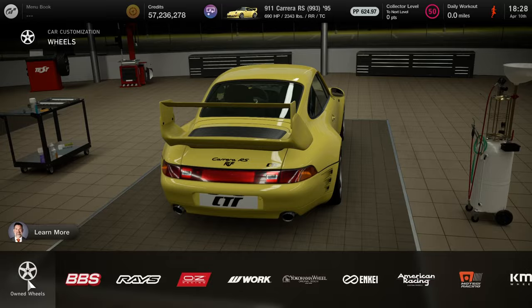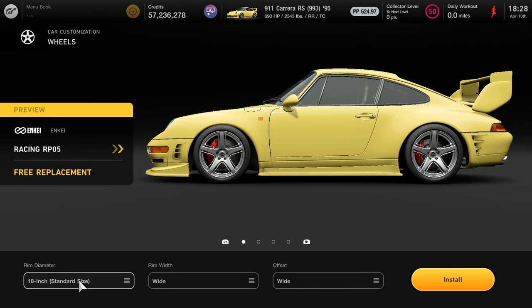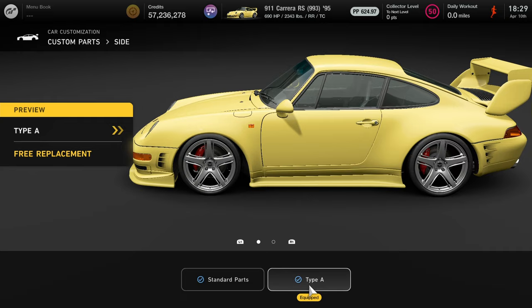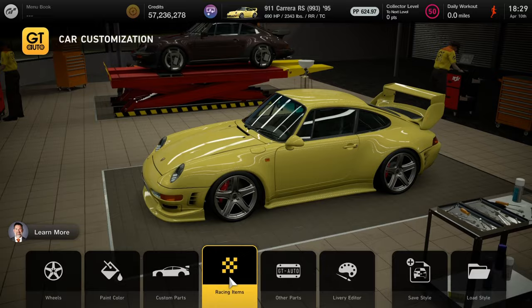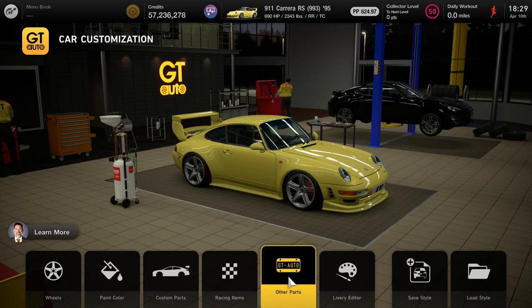If you're curious about the parts and don't want to use the livery: the rims are Enkei Racing RP05, set to wide for rim width, offset also set to wide, and rim diameter set to 19 inch. For custom body parts: front is Type A, side is Type A, rear is standard, and the wing is Type A. You can also add small customizations like a hood pin or tow hook if you want — but that's everything for car customization.